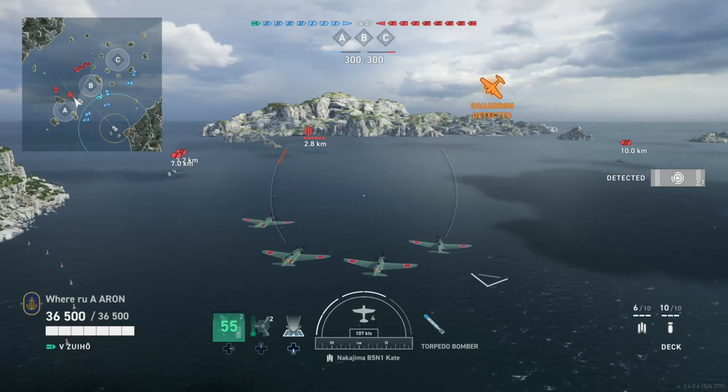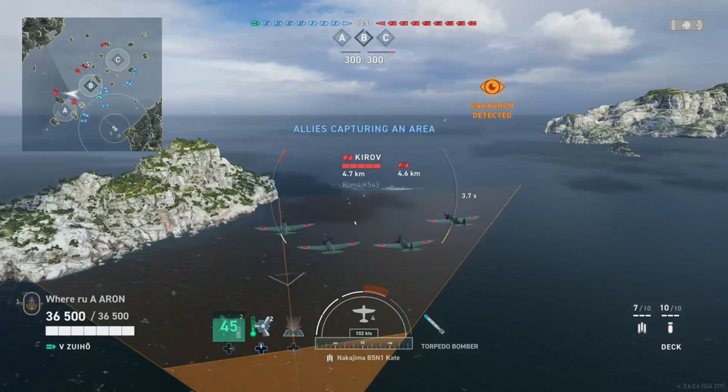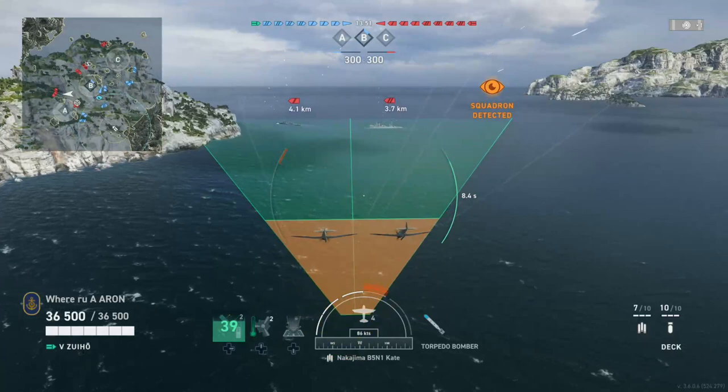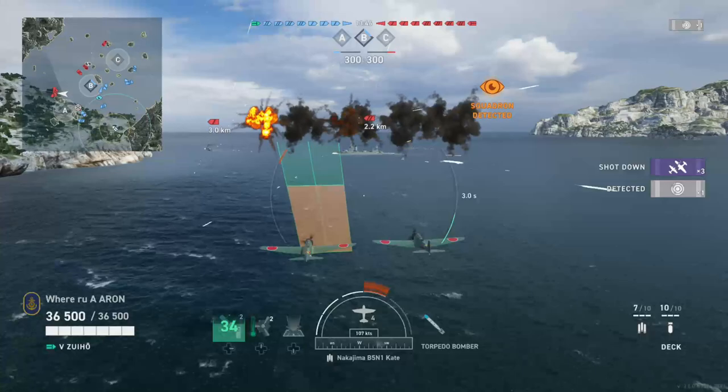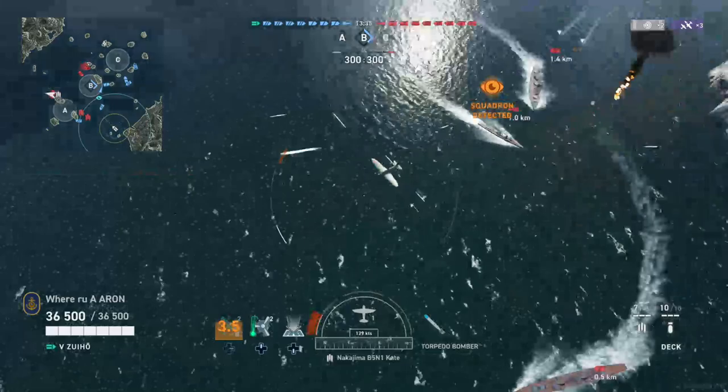We're gonna go drop fighters and see if this guy does the same — he's probably gonna fly right into them. In the meantime we're gonna go drop on a Normandy. I don't know why my fighters just didn't pick him up as he drove right by them. Flying into three AA bubbles — even though Fubuki doesn't have any AA — but we know where the DD is.